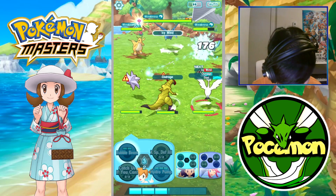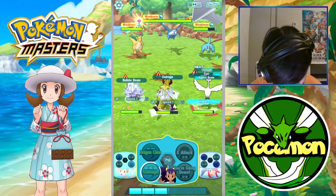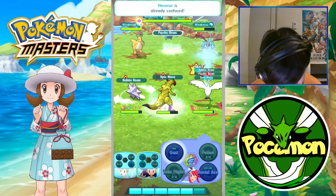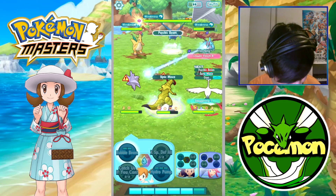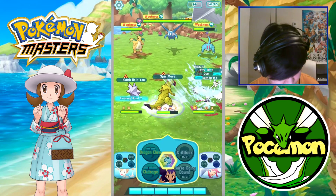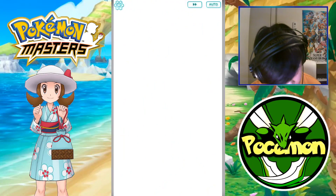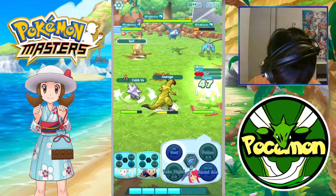Incoming sync move from the opponent. We're going to use our sync move on Salamence here — hopefully it should be able to finish it off, not 100% sure though. We got a flinch there — that's nice. This is good timing for the flinch. Catches If You Can on Haxorus. Have to start healing; I probably should've done it a few turns sooner. Let's see how much this sync move does — either it's going to take it out or it's going to be really close. Okay, never mind, it wasn't that close. I'll take that.